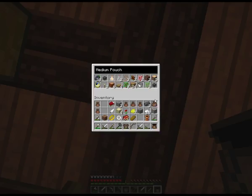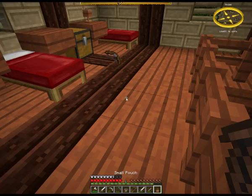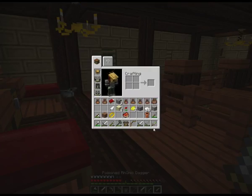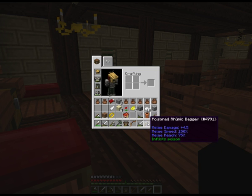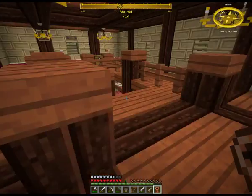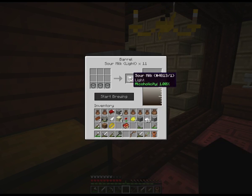In one of these small pouches we've got some more steel. I don't need that because I've got my runic bow now. Orc steel, there we go. A poison runic dagger — that can replace my current one, does more damage and inflicts poison. I'll take the dates. I think I'm just going to drink all their sour milk to try and build up my alcoholicity tolerance. Yeah, this is the sour milk.